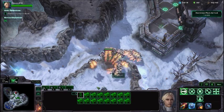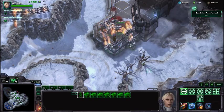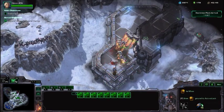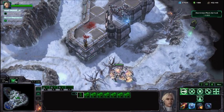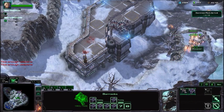About halfway through this mission, they start putting Zerglings up on the cliffs to try to ambush you. So after each attack wave, go ahead and go back over the cliffs so that you can catch the ambushes before they get to you.